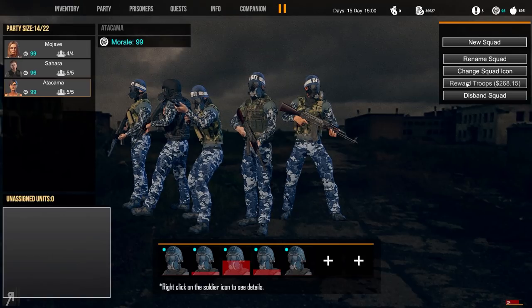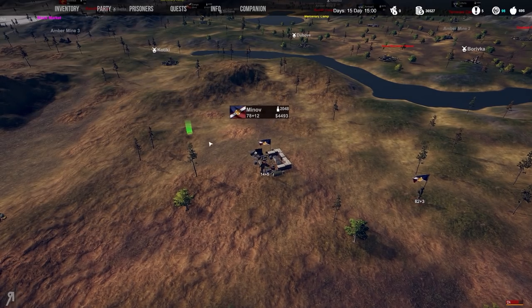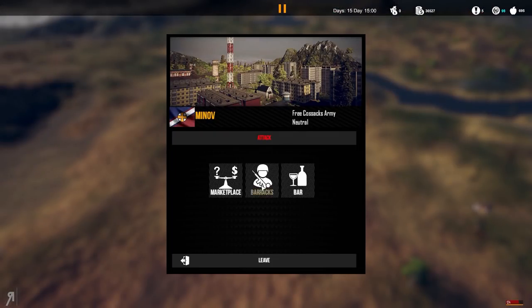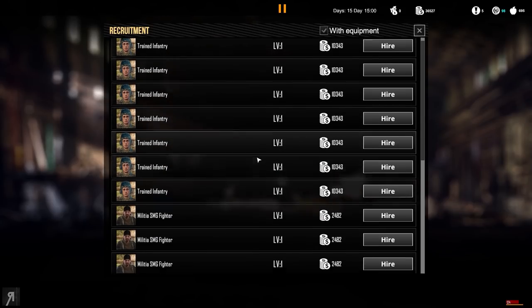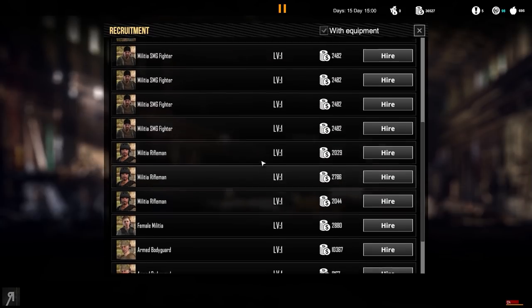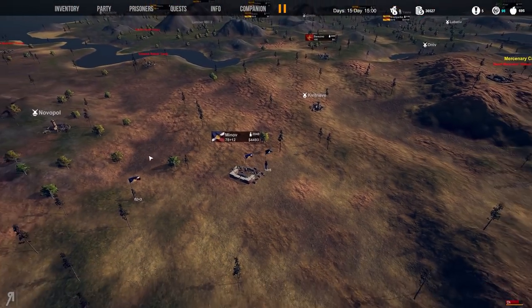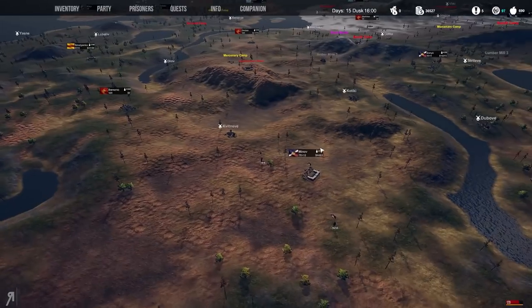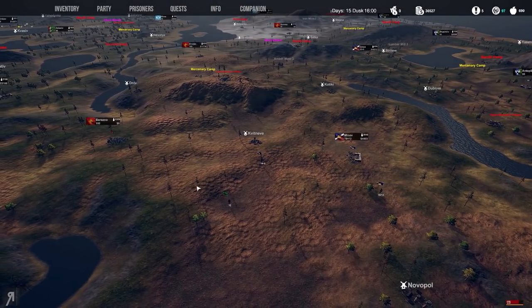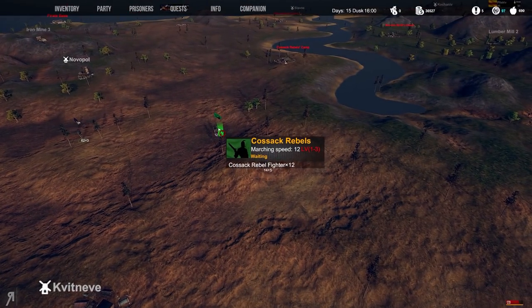Most of my people did level up from that previous engagement, and we're now going to attempt to fight some more. First, since I have 36,000 in my inventory, I'm thinking of buying some more trained infantry. I don't really want to buy anything from Minov, so I'll go over to Posner territory or somewhere around there.